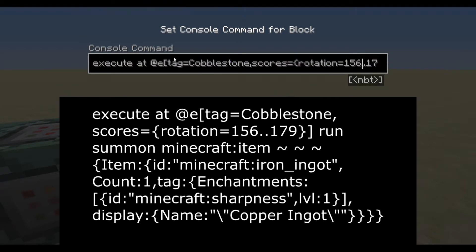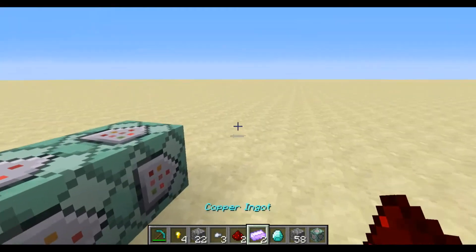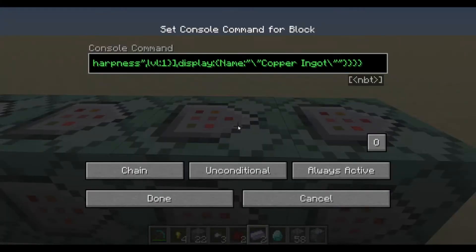Finally, let's get on to how you can do the custom items. This is basically the same thing - you've got your rotation from 156 to 179, so this goes all the way to the end, and it will summon the item. The ID is an iron ingot, which is what we use for our custom item, and we just give it some custom tags. In this case, I just enchanted it with Sharpness level 1 and gave it the display name 'copper ingot' so that it looks like this. You could take that to any extreme you want - right-clickable items returning when you mine stone, or whatever.